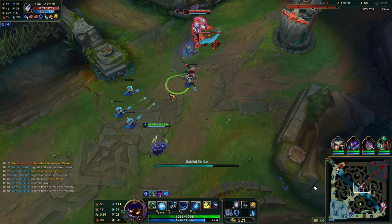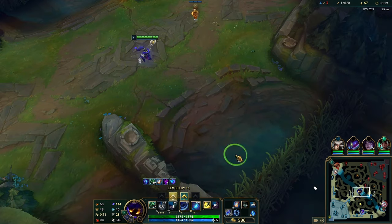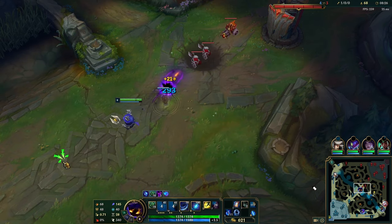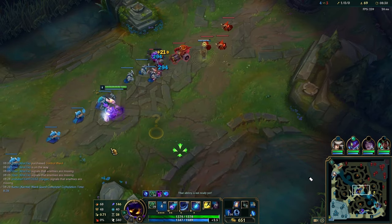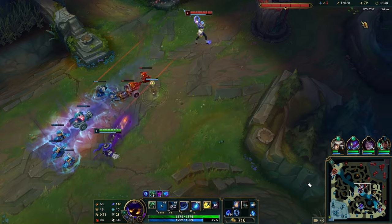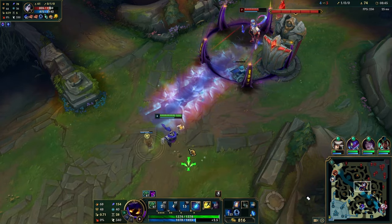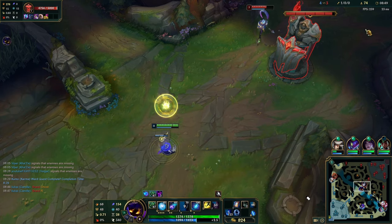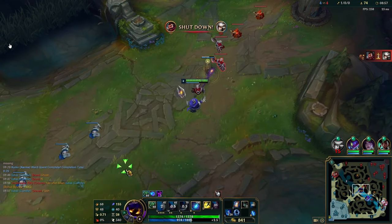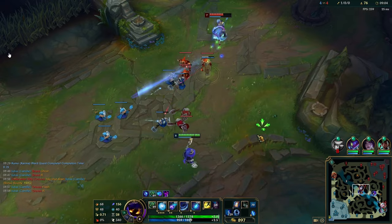In terms of skill point allocation, it's very important to put two to three points in your W — three is the sweet spot. Leave your E on one, max Q obviously, and put three points in W. With three points in W, without any items, you'll be able to WQ the melee creeps and one-shot them, making for a very easy last-hitting pattern. It gives you longer turns because you clear the wave faster without sacrificing stacks. If you fully max your W to five points, you cannot use it to prep your Q — it'll literally one-shot the creeps. You want W strong enough to get the WQ one-tap, but not so strong you can't find the stacks.